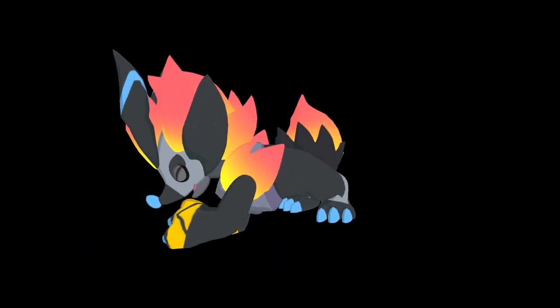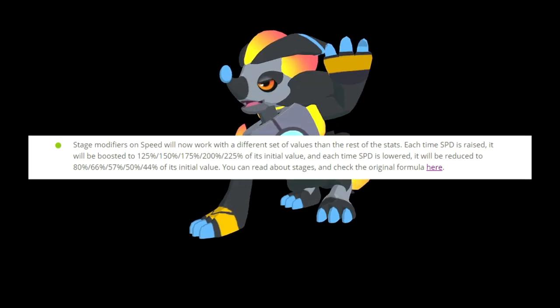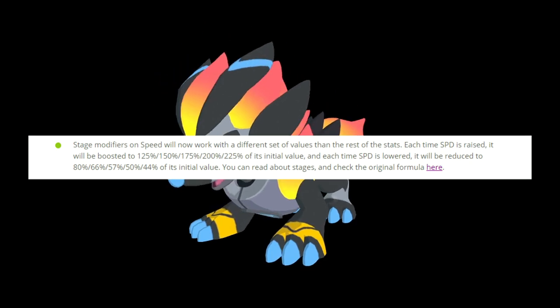Every one of Hejin's moves has Gotta Go Fast. This trait would have been pretty good last patch, but the speed changes that came along with the Sepanku update make this trait broken. Let's take a second to actually talk about the speed changes in the patch.